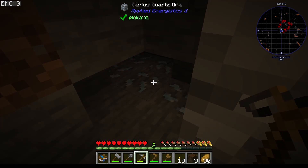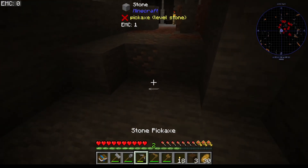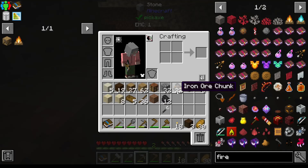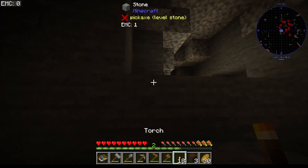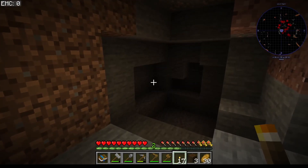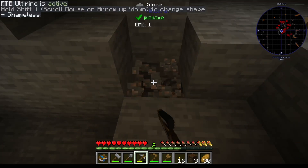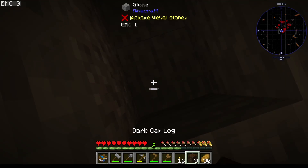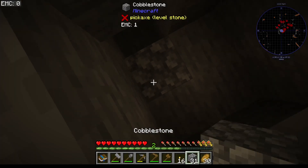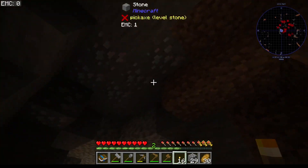Oh, what was that — quartz ore? Okay, there's loads of iron here! How many have I got now? 22! I thought it seemed like there was a lot of iron here. Oh, some more there! Okay, we'll use this to get out. What's that?